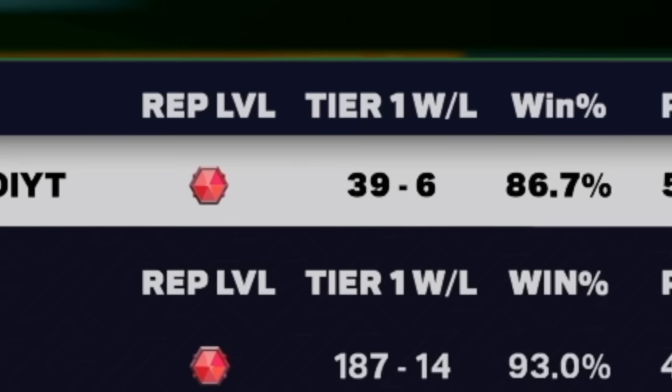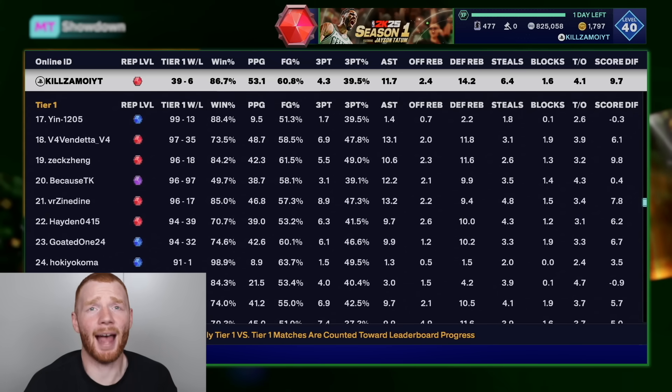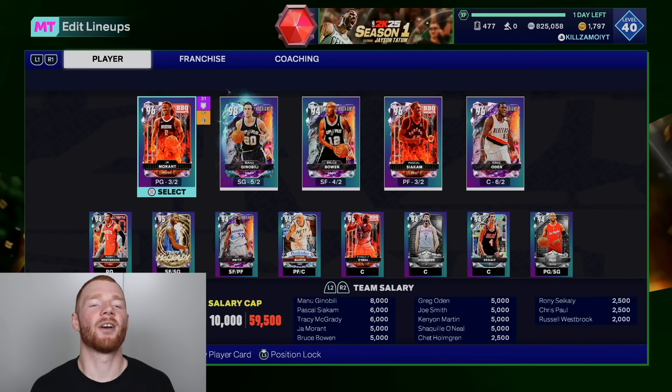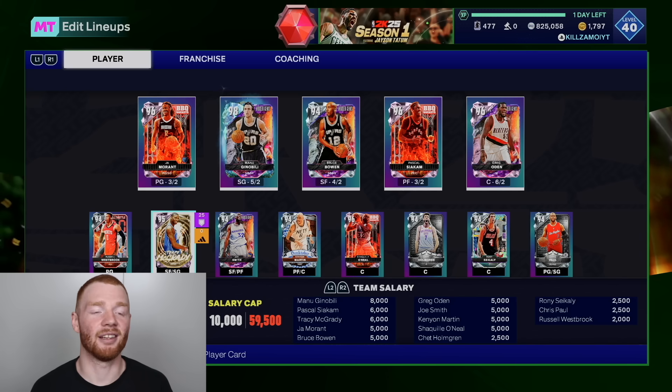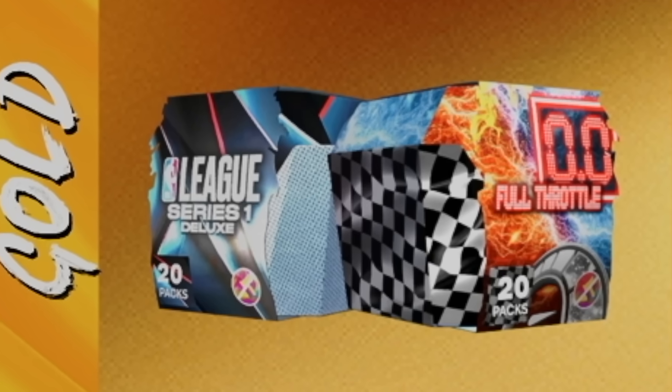All we have to do is win this next game of the showdown mode to be able to get both of those boxes. You can see I'm 39 and 6, four tier one wins this season, which definitely isn't too bad. I'd have to play a lot more games to actually get on the leaderboards, but 39 and 6 — I'm pretty happy with that. That's an 86.7% win rate, and literally all we have to do is win this next game to get these boxes. Obviously you guys can see my team right here — it looks so good. We've got Ja Morant, Manu Ginobili, Bruce Bowen, Pascal Siakam, and Greg Oden in the starters, and I absolutely love my bench as well. So all we need now is for this team to play well so we can get those boxes and hopefully get lucky. It's time to see if we can win this game — I'm excited. Let's get into it.